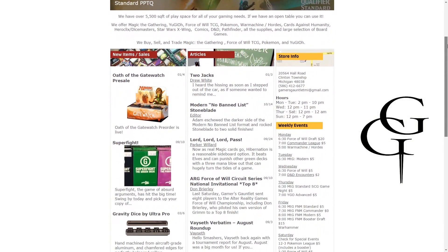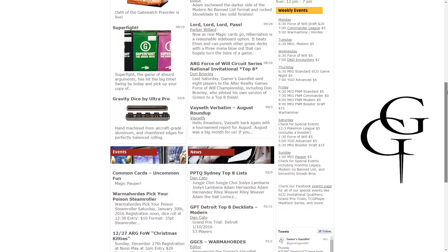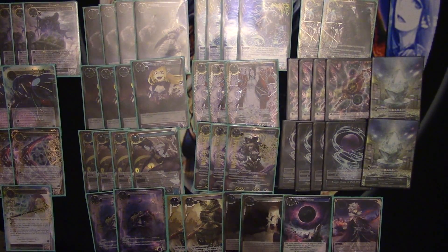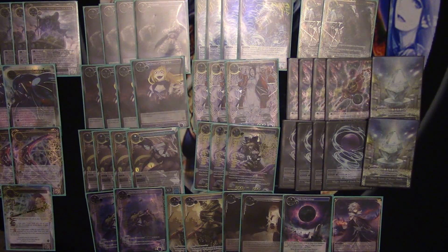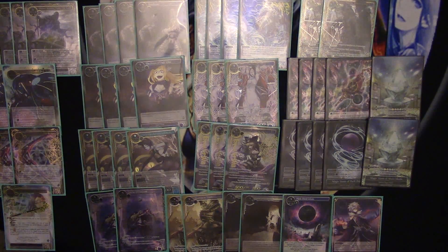Six Sages Gaming is brought to you by GamersGauntlet.net. Check them out for all your singles, sealed product, and play mats. Hey guys, welcome to another Deck Spotlight video brought to you by GamersGauntlet and Six Sages Gaming. Today I have for you the blue-black kind of control Gill Lapis deck.